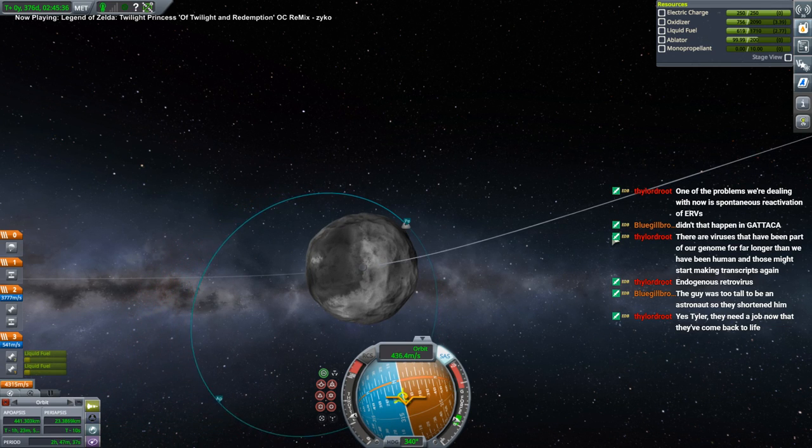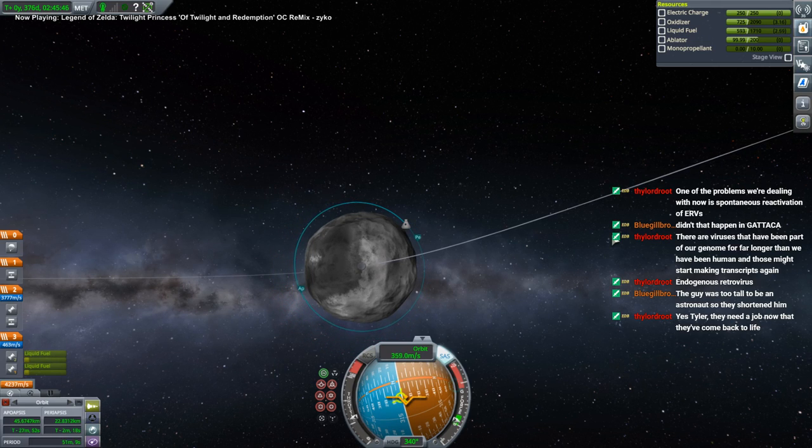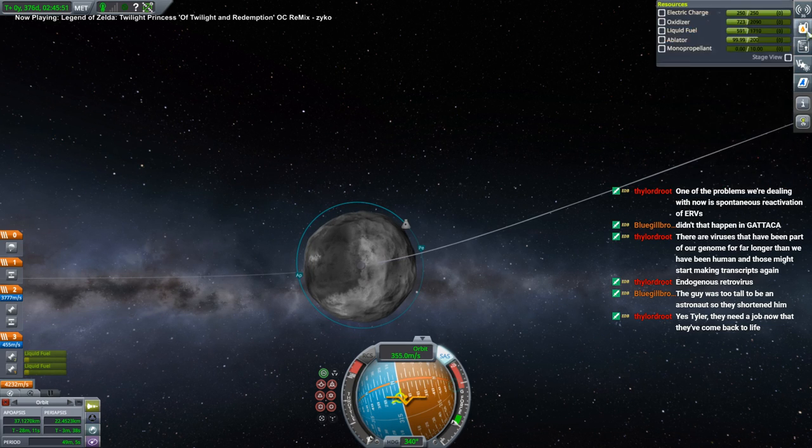There are zombie viruses — what do these zombie viruses do? We need to land at a specific biome on Ike and collect ejecta, so let me go back to the contract screen.